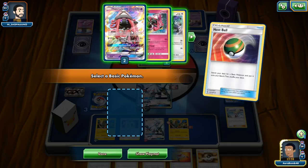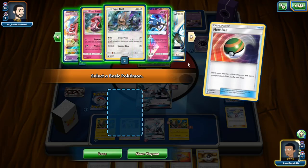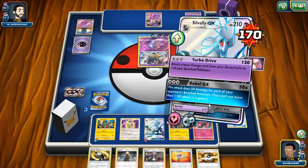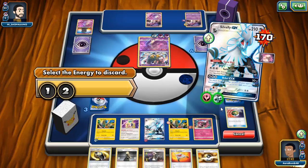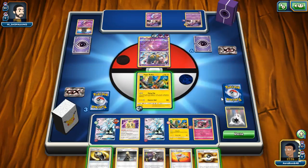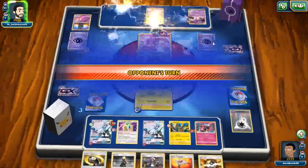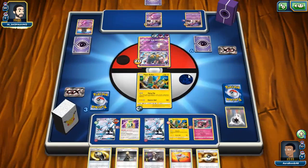I'll bench a baby Lele just to have that threat. Now if he puts damage on that small one he'll knock it out, which means Spell Tag won't activate — and he wants me to activate Spell Tag at some point. Shrine of Punishment — that's annoying. I removed my Ace Spec Rolls from this deck because I never use them, but that's pretty bad. He's damaging himself so now he's in range of my attack regardless.